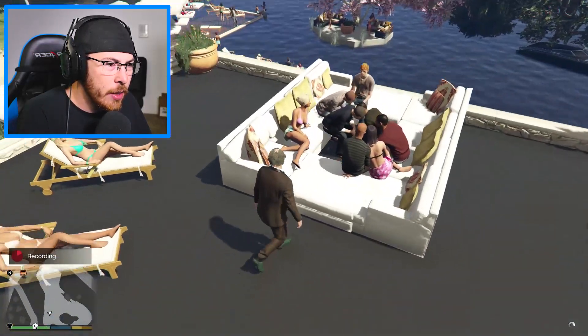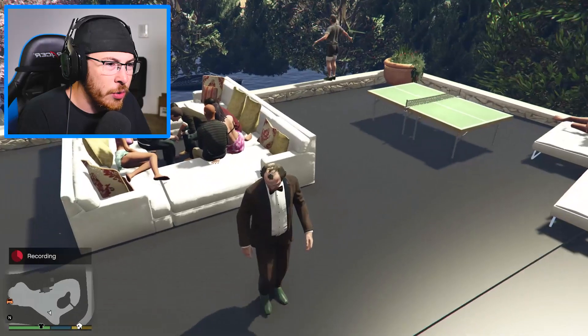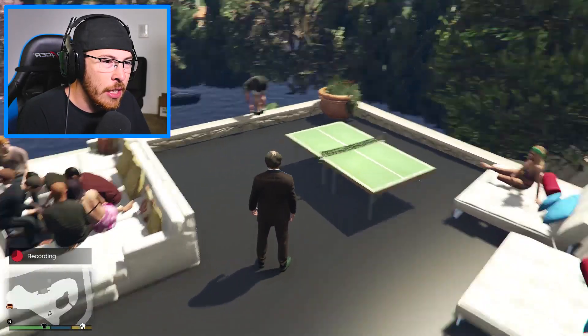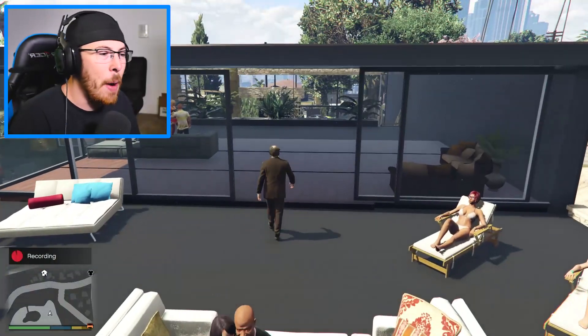A stripper! We got some people lounging out here in some chairs. We got these people over here huddling — I don't know what they're doing, maybe playing Truth or Dare. This guy looks like he's gonna jump. Oh, he's doing yoga on the ledge. We got a ping pong table too.